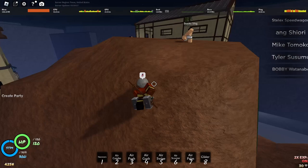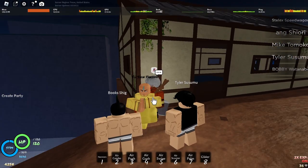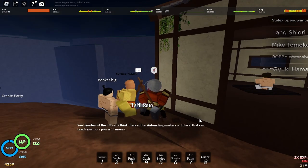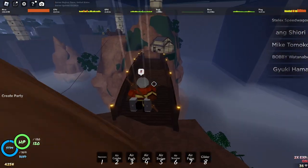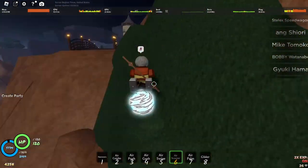So the first airbending spot where you can learn to get your moves is right here — Shinsu Tarou. Of course, I have all the moves so it's kind of useless for me, but I'll put up the amounts on the screen. And yeah, basically that's it for the first trainer.